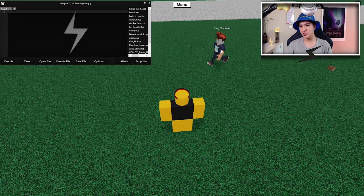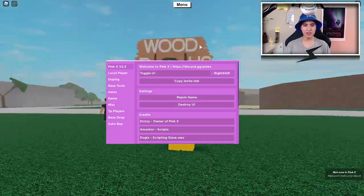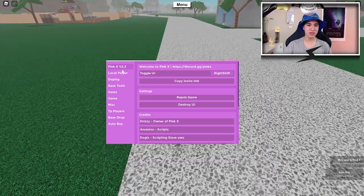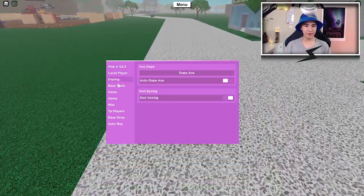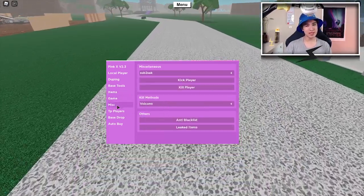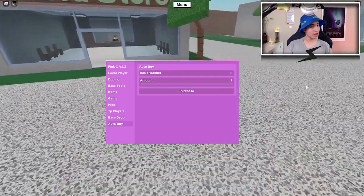Anyway, let's attach Synapse, paste the script, and of course execute it. Now as you can see, here's the GY. We have lots of options. We have just the home, local player, duping, base tools, items, game, miscellaneous, TP players, base drop, and of course auto buy.